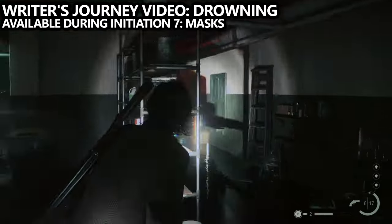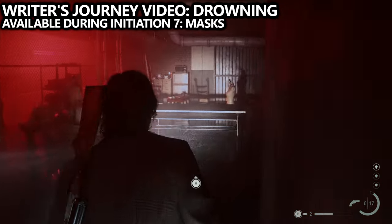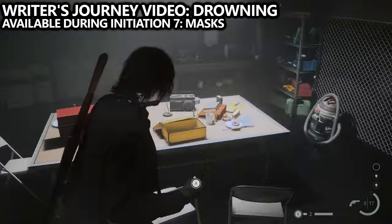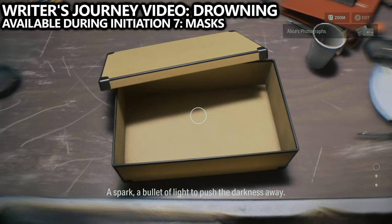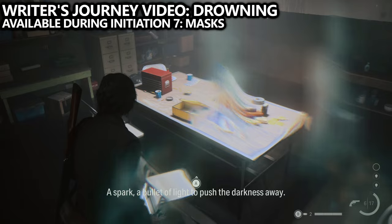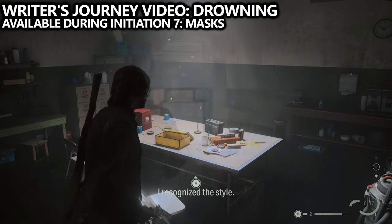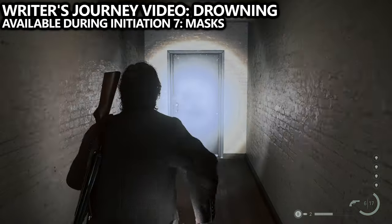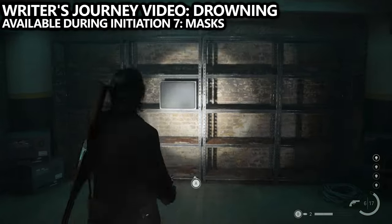So you actually want to do the main objective — make sure you collect Alice's photographs before you leave the building. Go down the steps from where Ilmo was, use the light source to alternate the downstairs area allowing you to gain access into the side room, and you'll find a shoebox with Alice's photographs. Take the photographs to complete the main objective, then follow the correct path to the end of the level. Once through the door, change the light source and you'll unlock the Drowning Journey video.